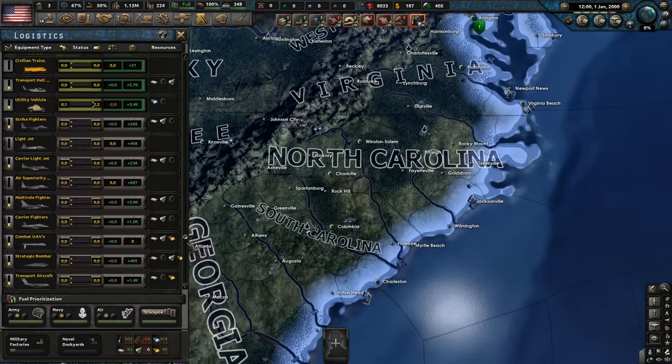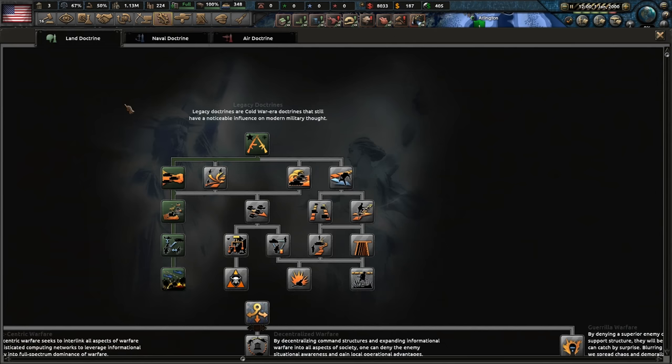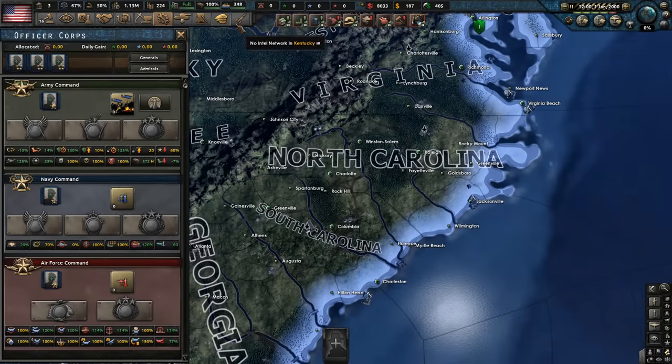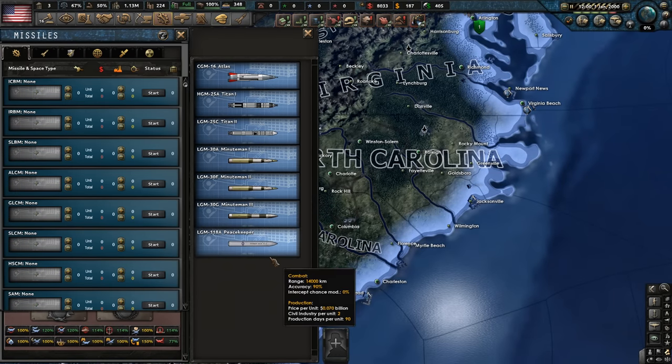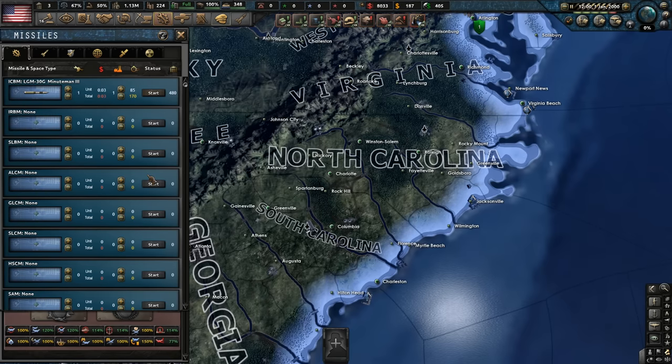Our logistics is actually fine. Officer corps — we can't allocate any of these just yet. We're going to have a quick look at land doctrine. We've got the missile systems here as well, so I think we want to go with range. Let's get the Minimum 3, which is a whole system, and then we can add a warhead to it as well. We can launch these from within our own territory and overseas as well.